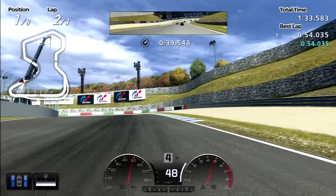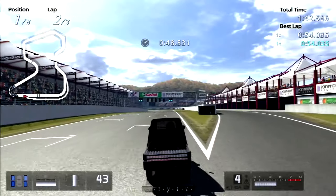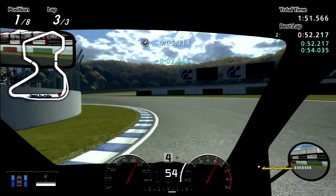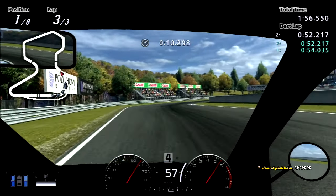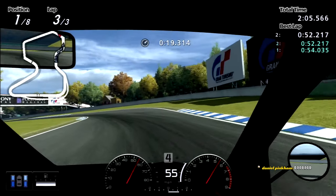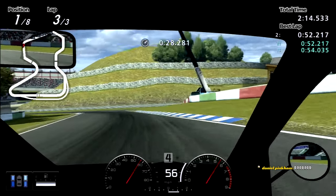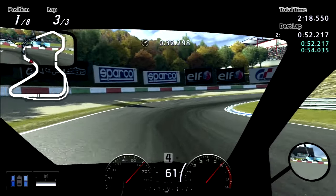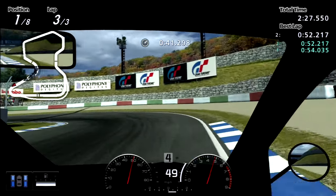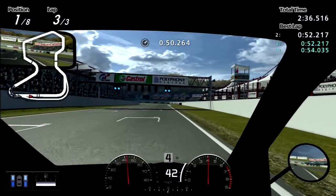Yeah, make the corner — there we go. The final lap has begun, and this is going to be another easy victory. Two attempts though; we just needed to fix the tires on the car and that was it. Remember: stay in fourth gear, no need to shift into third. Go flat out with the final corner — maybe. Not quite. But regardless, we win.